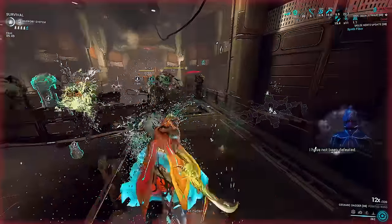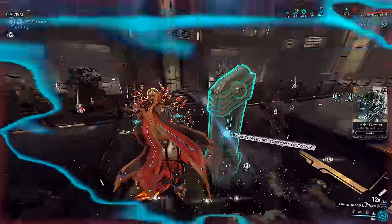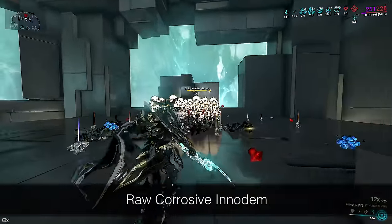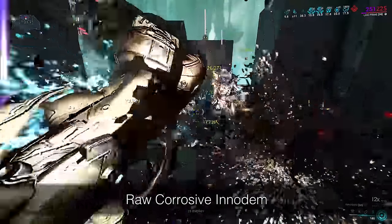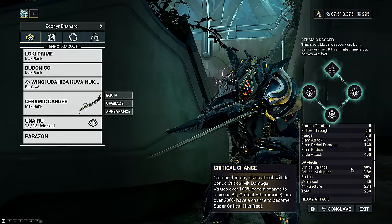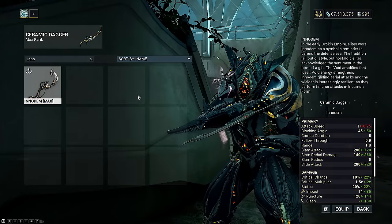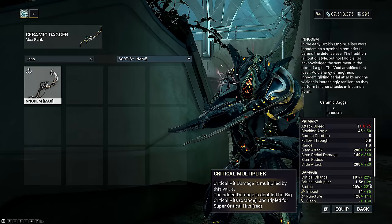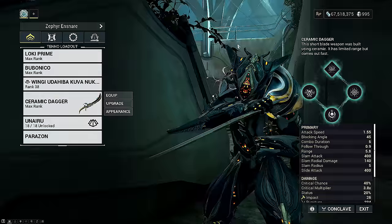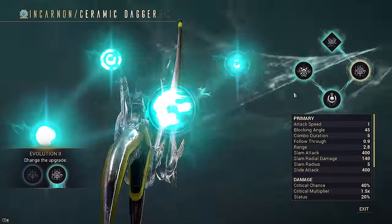Ceramic dagger has innate damage buffs bringing it to 340 on face-tank builds and has built-in plus 100% base damage on incarnon activation. Like Innodem's rock-Rosa build with no primer, ceramic dagger can do it too. Ceramic dagger is essentially an Innodem with higher crit chance and lower crit damage — it does still do a bit less than actual Innodem since Innodem has plus 150 base damage from Sweeping Lunge instead of ceramic's plus 100, but ceramic can still kill base Steel Path enemies in roughly two hits on corrosive.